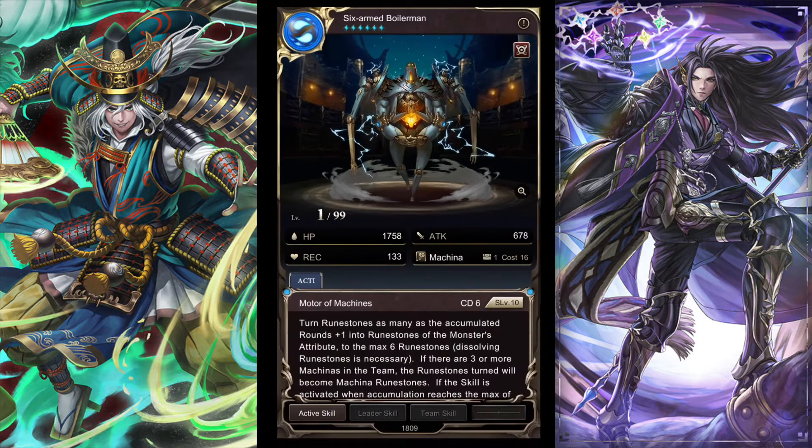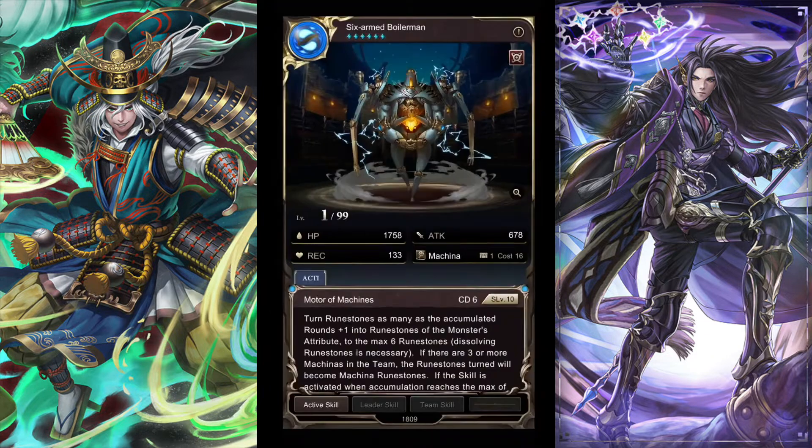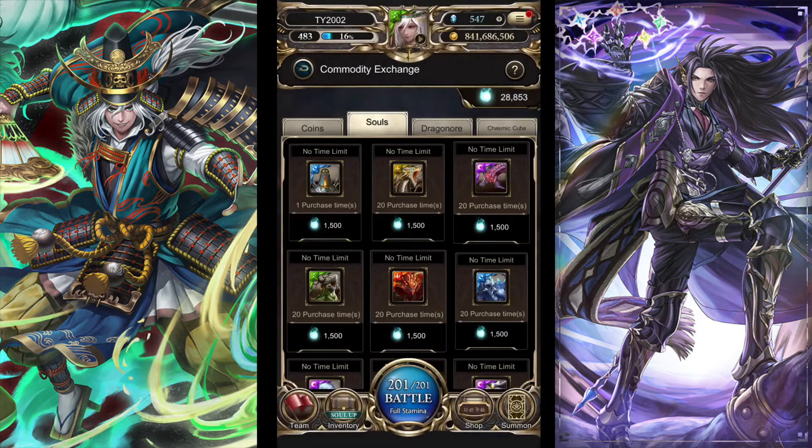Next up is the souls tab — you can buy various cards here. Boiler Man is quite good for Atlantis, who is a subpar leader but I still use him sometimes for clearing stages with a free team. Considering Atlantis is in the Violet Asteria rotation — I'll talk about that in a future video where I rank all the violet asteria cards — he is free in the Violet Asteria seal, so Boiler Man is a good card to get. The ethereal dragon is not really that good.